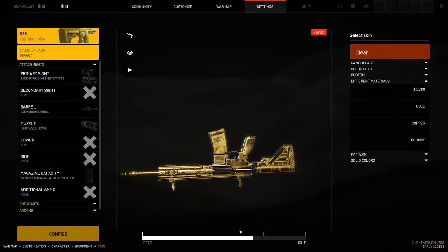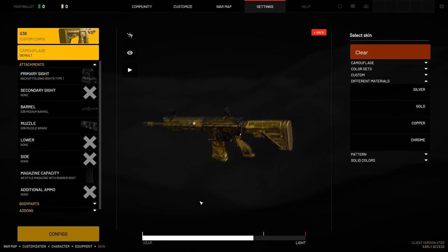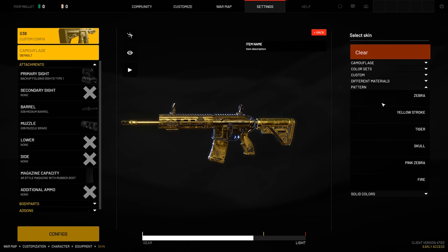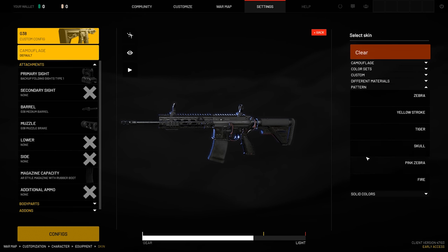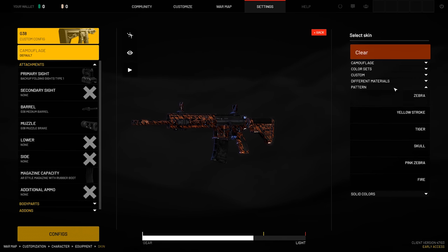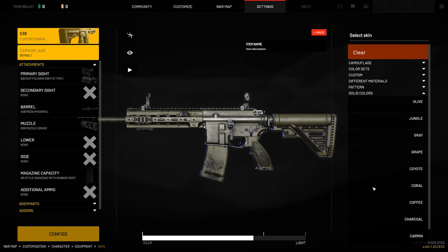And then you even have your custom, which are more skin kind of designs, as well as the patterns. And then the materials — for those of you that want your gold guns, they're in game. Right now these are all unlocked, but as the game gets further through development, closer to release, I would imagine you're going to start to have to earn these patterns. You got your tiger pattern if you want it.